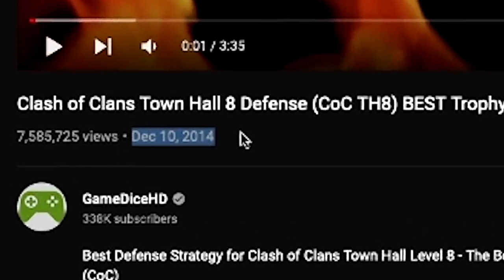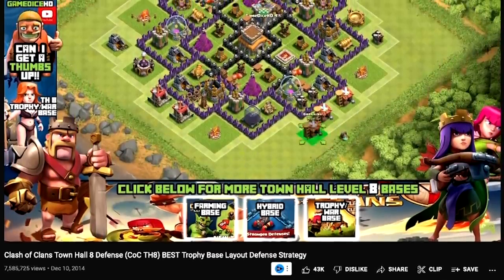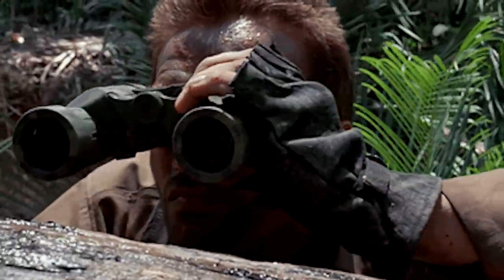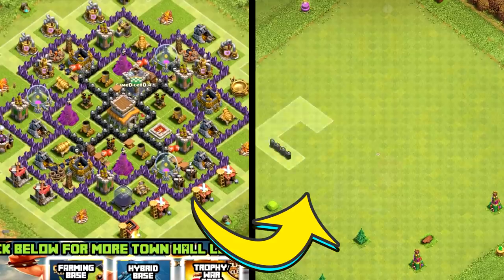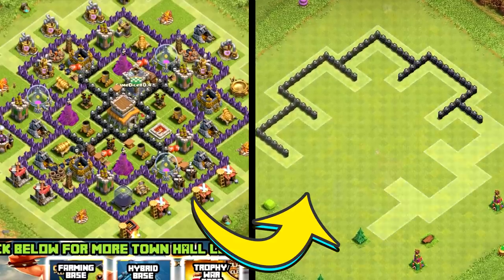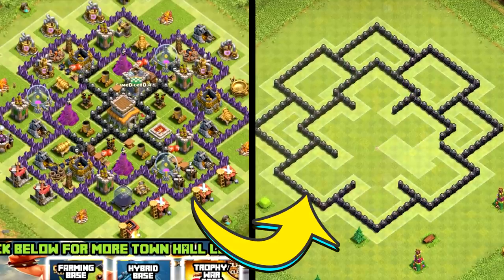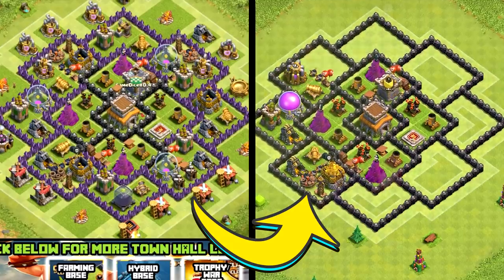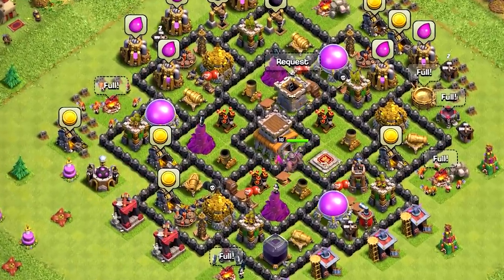Next we move to 2014, when GameDiceHD uploaded his Town Hall 8 base design that literally took over Clash of Clans. With 7.5 million views, this base was everywhere — every time you'd search for a base to attack, someone would be using this layout. Since copy link wasn't a thing back then, I had to use the stop-the-video-and-copy technique, and I also had to figure out where to place new buildings like air sweeper and bomb tower without changing how the base operates.